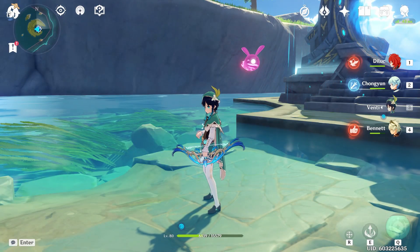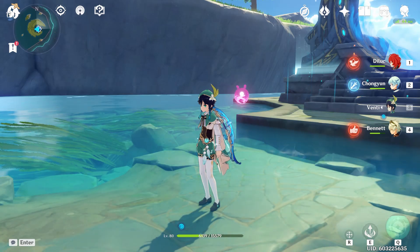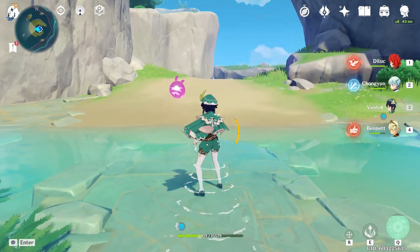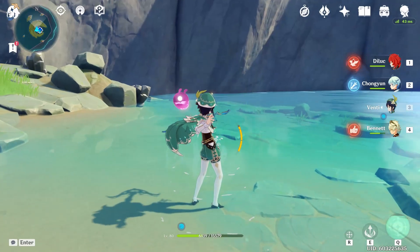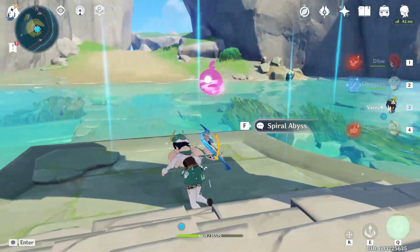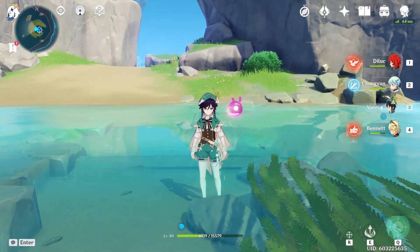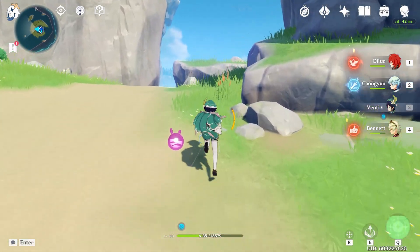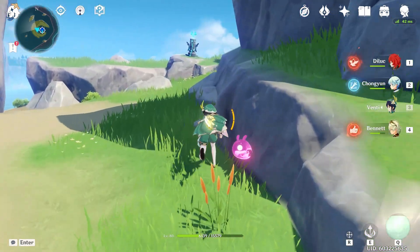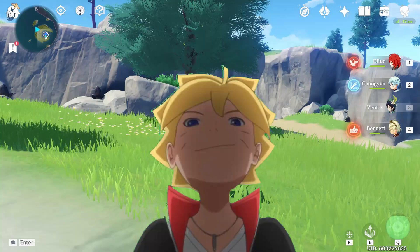So what you're telling me is I wasted all my primogems pulling for this weapon? I got five weapons before I got this one, just for it not to work. The suffering continues — it doesn't even work most of the time; I'm not getting my stacks and I don't know why. Maybe I'm looking at it wrong, but I tried it with both Fischl and Venti and it just doesn't work at the start — I'm not getting any stacks for like the first 20 seconds. This is your warning to never pull for this weapon. Even though it's really really good and the best weapon for him, it's just not worth it. Don't end up like me. Thank you guys for watching and see you guys.